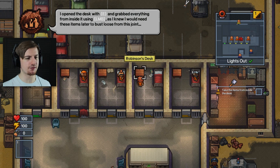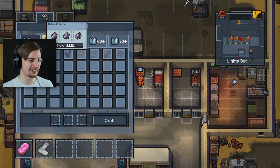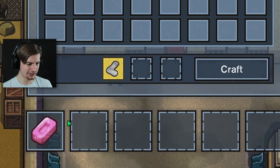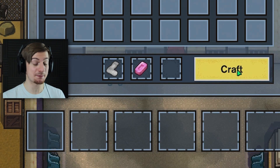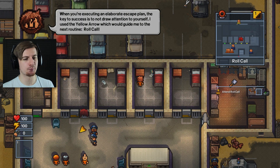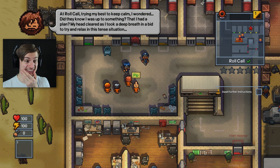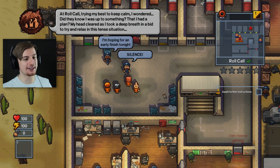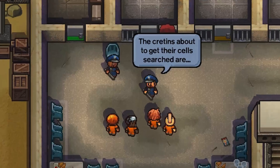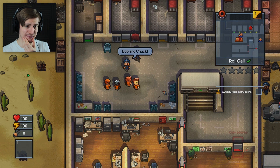I opened the desk with E and grabbed everything from inside it using the left mouse button. I crafted a weapon by pressing Q to check the items I needed to craft - we drag these two together and simply click craft, and we get a sock mace! When executing an elaborate escape plan, the key to success is not to draw attention to yourself. I used the yellow arrow to guide me to the next routine roll call. This looks awesome compared to the last one - trying my best to keep calm at roll call.